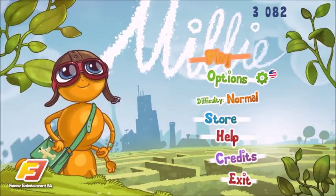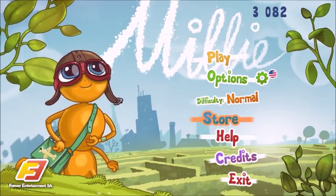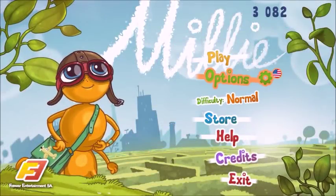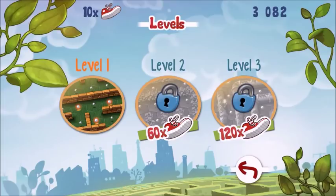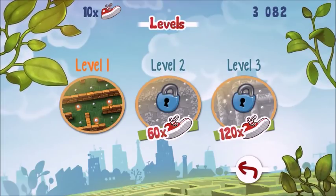To start off, there's different difficulties — easy and normal. There's a store which you use to purchase different items that you'll find later in the game, or if you need them to complete more levels. There are three different stages. You unlock them by completing levels and getting objectives in them.